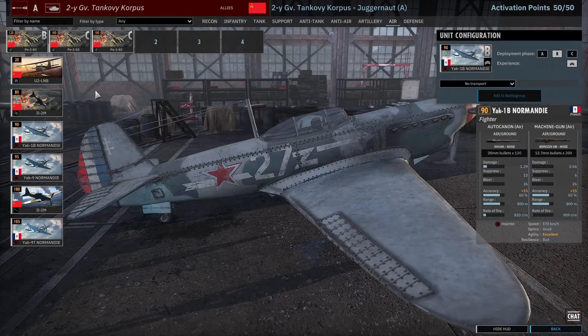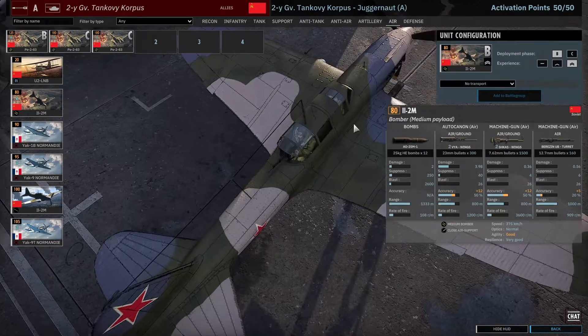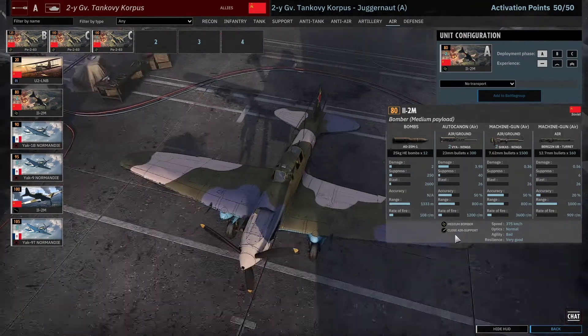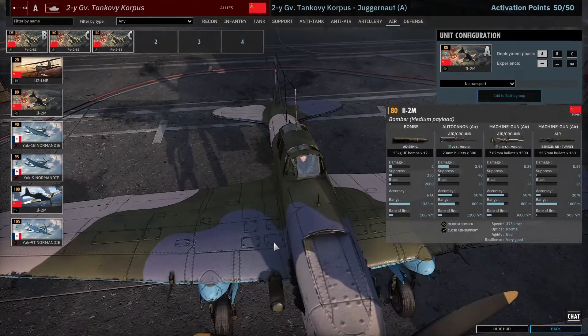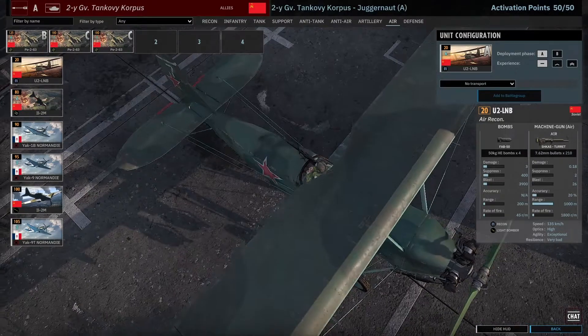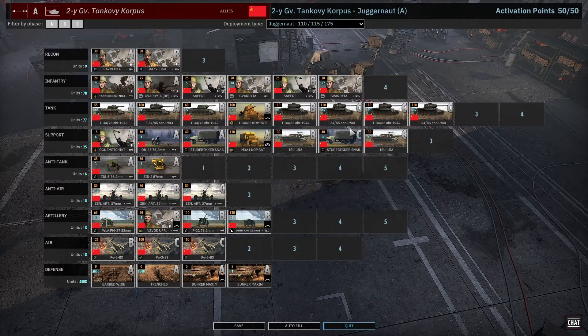You get a lot of fighters overall, which is good. The IL-2 bomber has pretty good resilience so it can take a pounding and get in and out, but the bomb load is lackluster. The U-2 is trash — I don't recommend it — but you can bring 6-9 of them at only 20 points each as an early game probe to test if the opponent has a fighter, forcing them to spend points on air and reduce their ground forces.